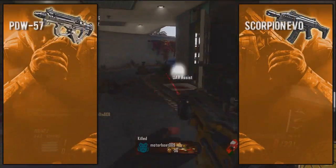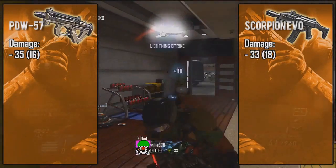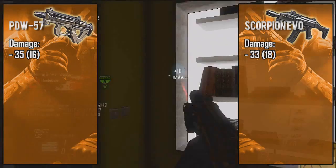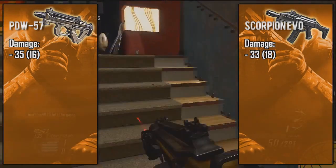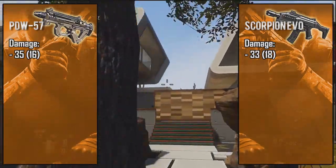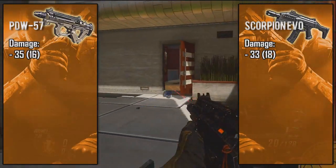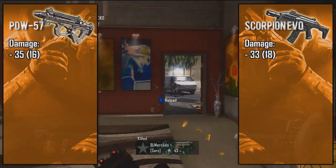First, taking a look at the Personal Defense Weapon — also known as the PDW — it comes in with 35 to 16 point damage, making it the only other SMG other than the MSMC to have the ability to take out enemies with three bullets from close range, while at long range you're looking at about six shots to kill. For the Scorpion EVO, it is rocking the standard 33 point damage common between most SMGs in this game, meaning it will take at least four bullets to take out an enemy. Its long range damage is slightly better at 18 points, but those two points really won't make a difference 99% of the time.